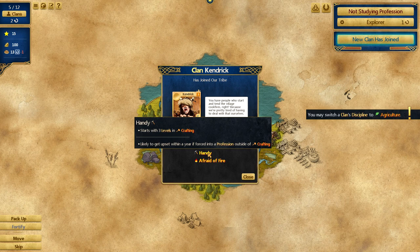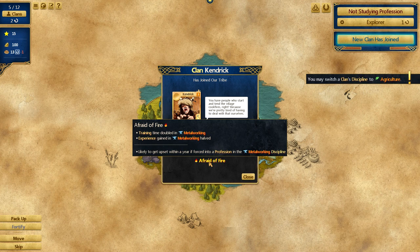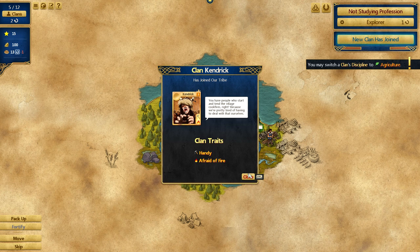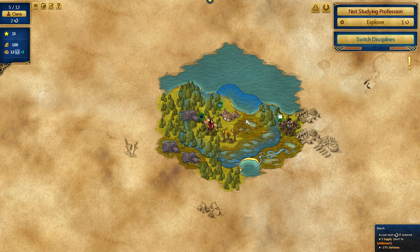We got a new clan — Afraid of Fire and Handy. Handy means he starts with three levels in crafting. Afraid of Fire means training time is doubled in metalworking. So he sucks at metalworking — that's fine. That means we're going to make him a wood collector. He's going to start gathering food, and now we are rich in food.